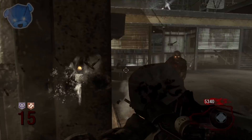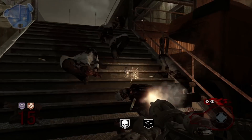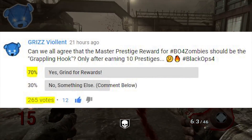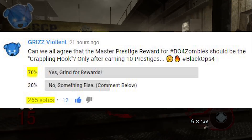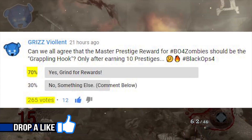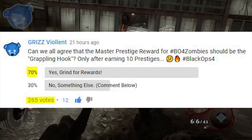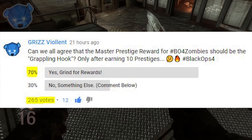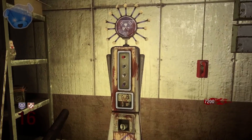New mechanics that Jason Blundell talked about relate to create-a-class in zombies — a loadout where you select your starting weapon and special equipment. I did host a poll and many agree a grappling hook should be the master prestige reward. But those who disagreed still want something meaningful as a master prestige reward. What about monkey bombs? They were difficult to get from the box in Black Ops 1 and even harder in Black Ops 3 — why not make that an earnable item you can set as your special equipment?